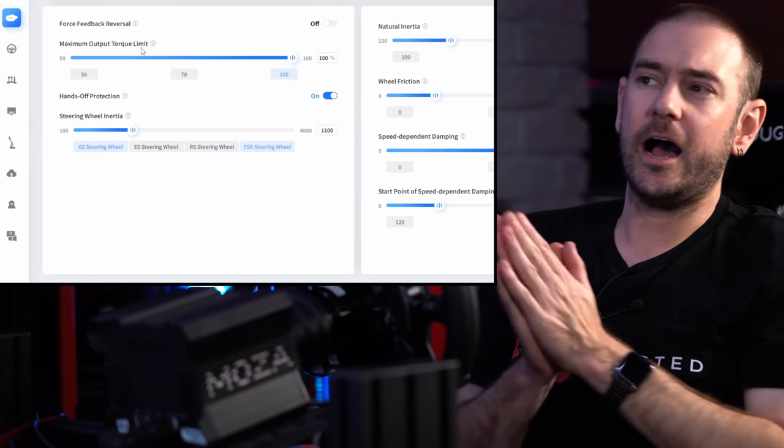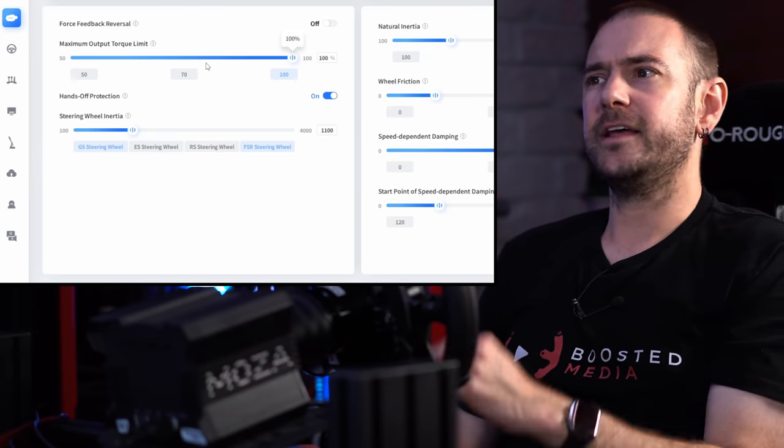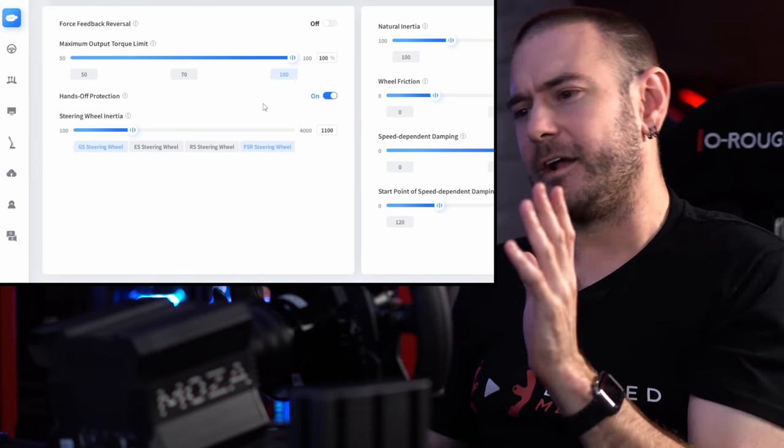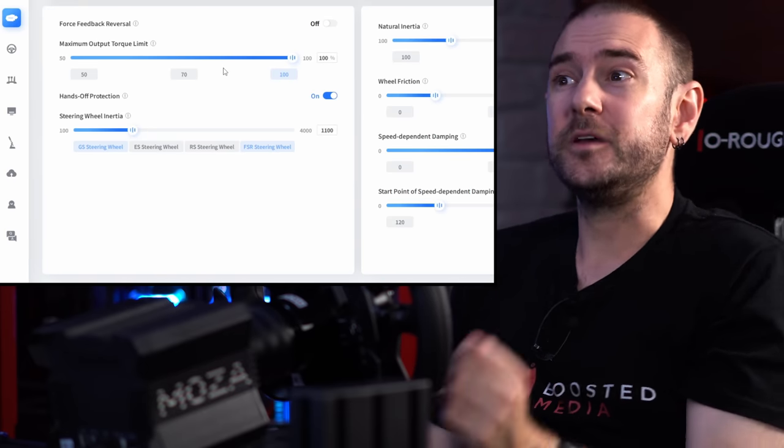Jumping to advanced settings: maximum torque limit — for the R5 or R9 leave this at 100%. For an R16 you may want to wind it down to around 80%, or 50% for the R21. This sets a hard cap so the wheelbase won't generate effects stronger than that. With the R16 or R21, the force feedback might feel perfect but crashing into a wall could be too strong and try to tear the wheel out of your hands. If you have kids driving your rig occasionally you may want to crank this down for safety, but otherwise I wouldn't recommend adjusting it.